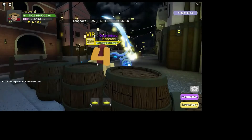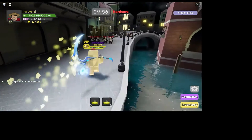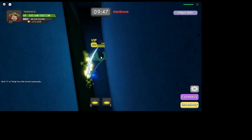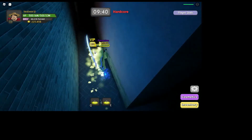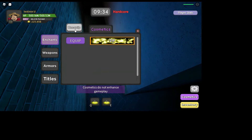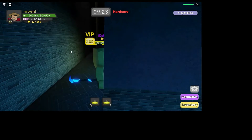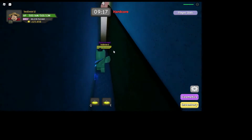Alright, so the next dungeon is The Canals — personally a favorite dungeon of mine. This one's really close to the spawn: you just defeat these mobs and shimmy your way through here. Normally it wouldn't be this bright for you — it's just that my cosmetic is pretty bright — but the egg is right here. I'm pretty sure it's white.